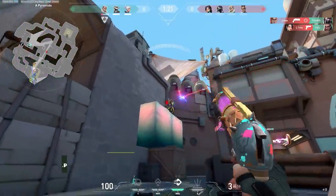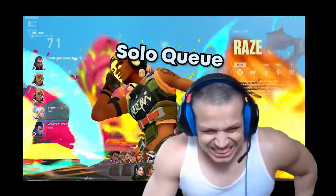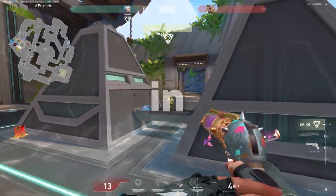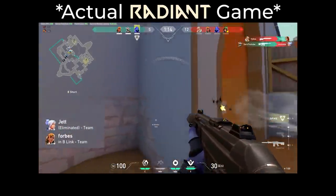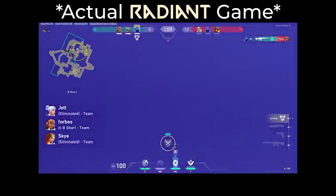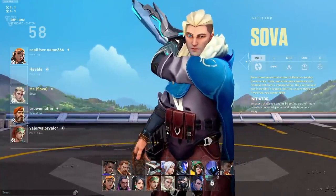First and foremost, I have to talk about mindset. Considering that pistol round is your first round together with your teammates, and that solo queue is full of throwers and toxic players, winning the pistol round and setting the mood for the game is crucial. Even in Immortal and Radiant matchmaking, many toxic players decide to throw and give up after losing just the first two rounds. To prevent this, I highly suggest not auto-locking and creating a positive team environment during the Agent Select screen.